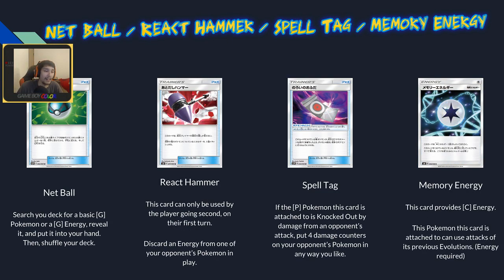Net Ball is a really strong card — search your deck for a basic grass Pokémon or a grass energy, reveal it, and put it in your hand. If you're already set up you can grab energy, which is huge, or if you have energy you can grab a basic Pokémon. If you're playing a grass deck you'll probably play four of these with no real downside. Five out of five for the archetypes it goes in.